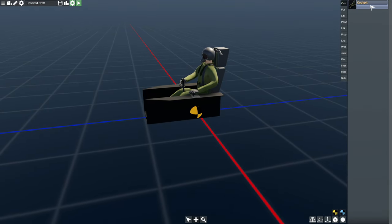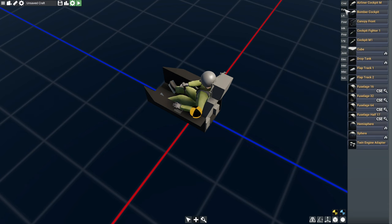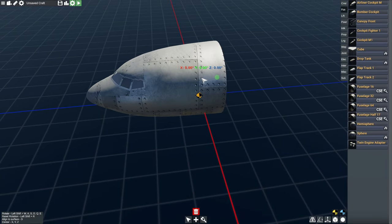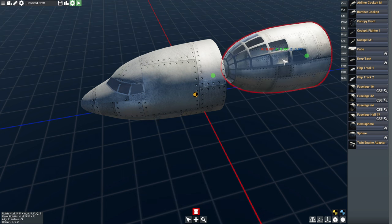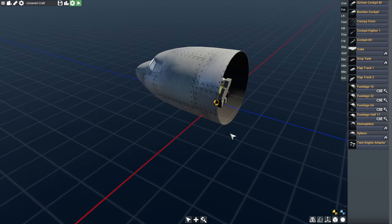You start out with a cockpit like this, and right now we only have this kind. There's an airliner cockpit and a bomber cockpit similar to a B-29. To delete, you can't press the Delete key — you go down to the red icon and it deletes. Two things I'm a bit frustrated with: you can't press delete, and undoing — Control Z doesn't undo and I have no idea how to undo things. There might be a hotkey but I haven't found it yet.